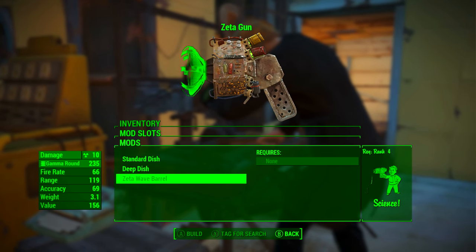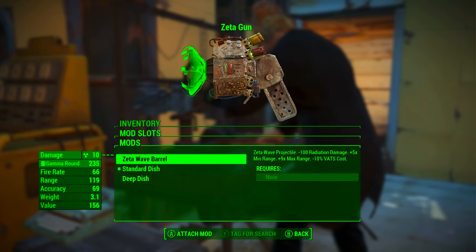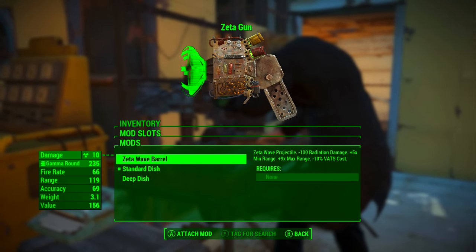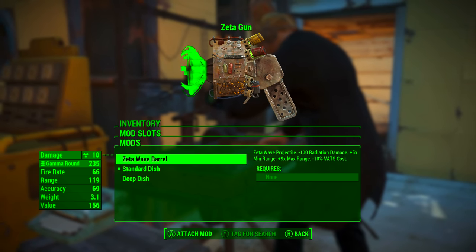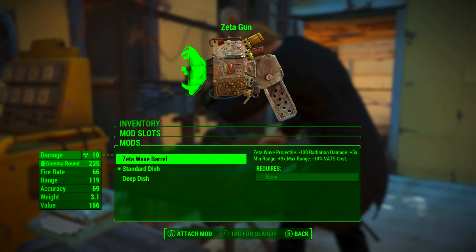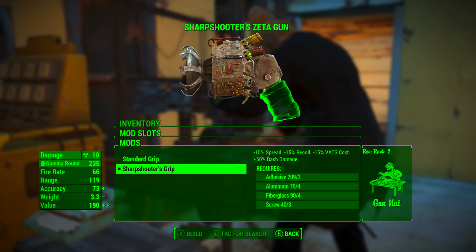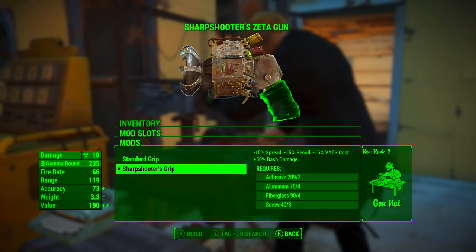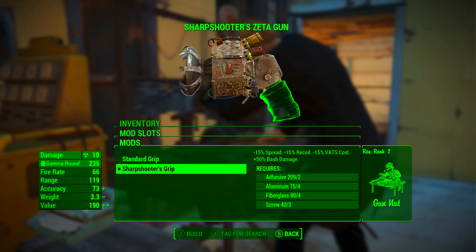As this is a Zeta gun weapon guide, we're going to be going with the Zeta wave barrel, which turns the projectiles into Zeta wave projectiles. The minus 100 radiation damage is just taking that off from the standard barrel — it doesn't mean hitting your enemies reduces their rads by 100. Five times minimum range, nine times maximum range, and minus 10% to VATS cost. In the second mod slot, we're going with the sharpshooter's grip, which reduces spread by 15%, reduces recoil by 15%, reduces VATS cost by 15%, and increases bash damage by 50%.